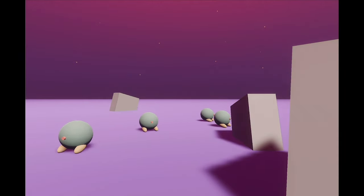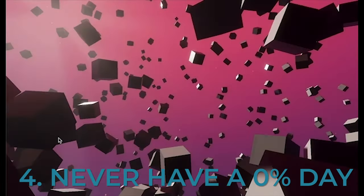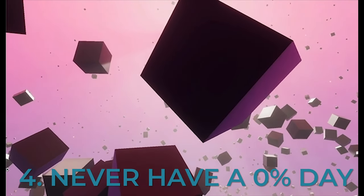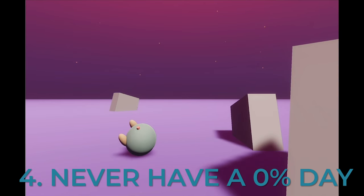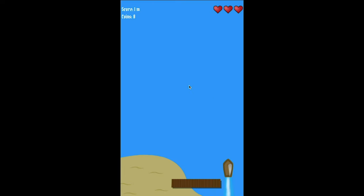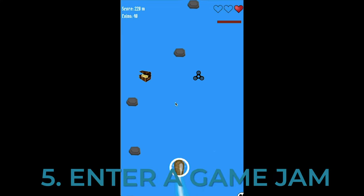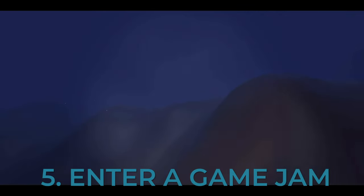Number four: never have a 0% day. I got this idea from David Whaley, the developer who made The First Tree. Even if you just open up your project to change a color or something else super minuscule, if you work on your project every day, it will never stagnate and die. The fifth and final tip: enter a game jam. Game jams are my jam — they are amazing for creating small projects that must get finished. It's probably the best way to start growing your finishing muscle.